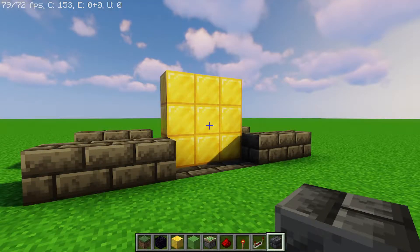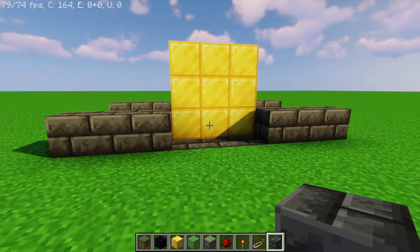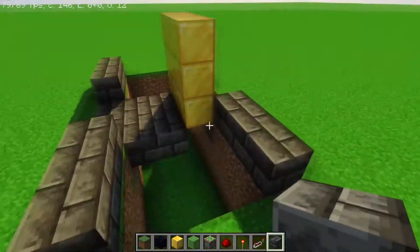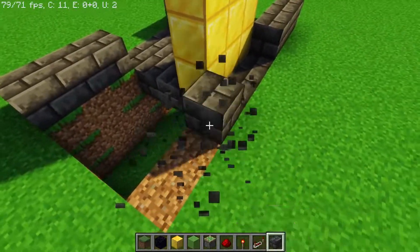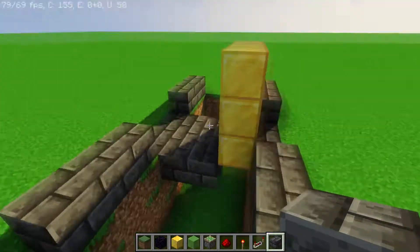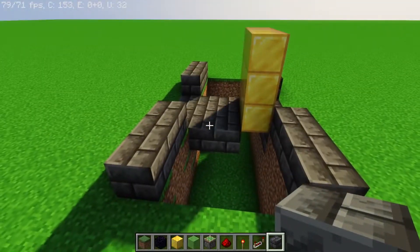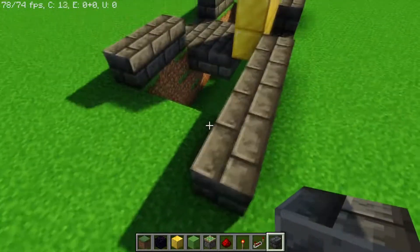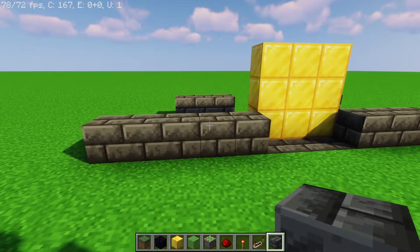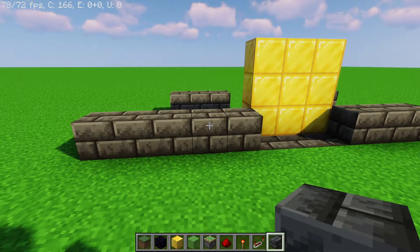To start off, identify where you want to have the door because you're going to need a decent amount of space. You need 3 blocks in between your walls. These blocks signify where the front wall goes and likewise where the back wall goes. The gold blocks are the actual door itself, and you need 3 blocks in between the doors and about 5 blocks on either side. You can always rewire it a little bit differently if your specific situation is different.